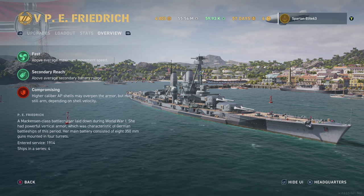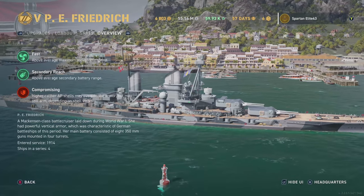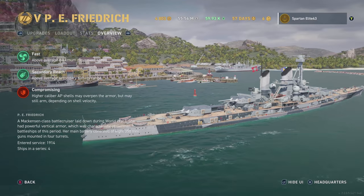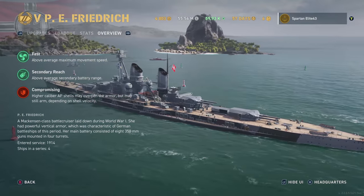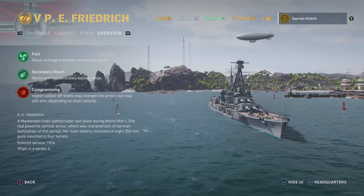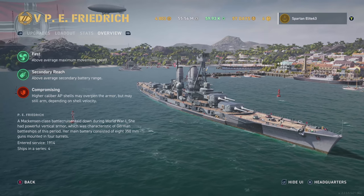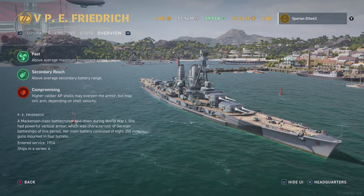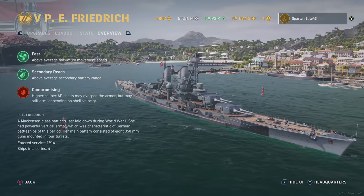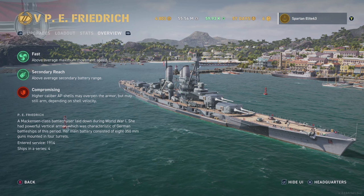Secondary reach is above average, which stands to reason given the secondaries on this thing — very good. You can see all the casemate guns right there on the side of the ship. The accuracy of this thing is better than most German battleships, even with the Hyde build. You don't necessarily need to run the dispersion build, but for me it's just more consistent. The brawler build has gotten me in trouble too much — once you close inside 10 kilometers the ship starts to get kind of squishy, especially if people get your sides. It's high caliber AP shells may overpin the armor but may still arm.